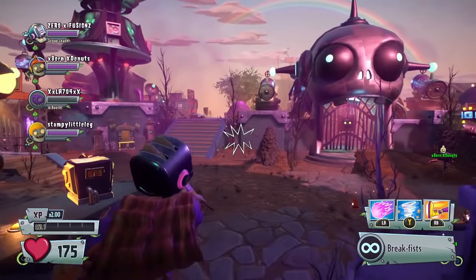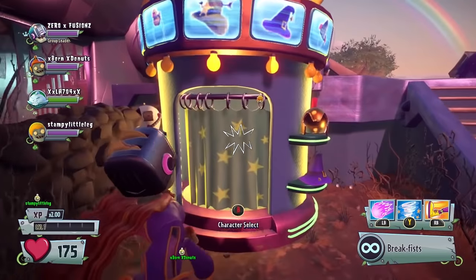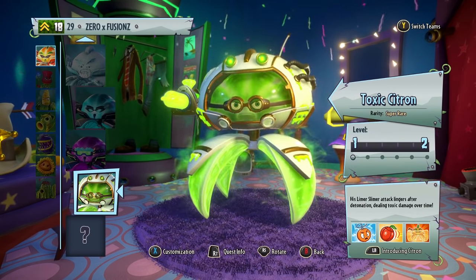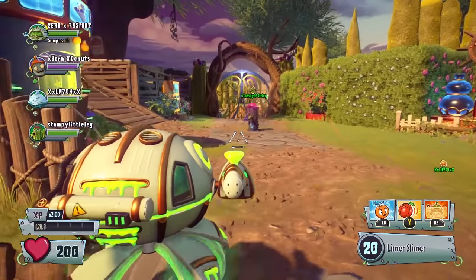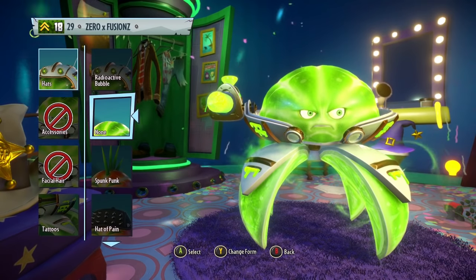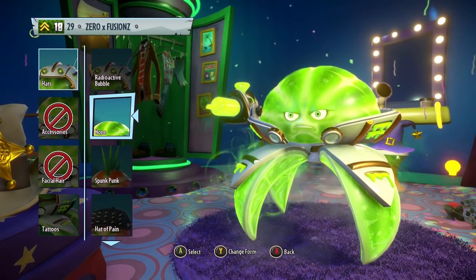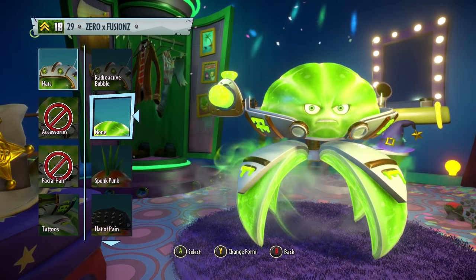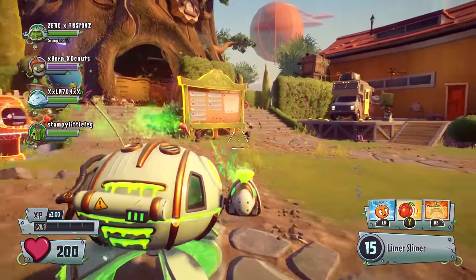We are going to end the video there. We do get the two new characters — Breakfast Brains and Toxic Citron. Let's go have a quick look at Toxic Citron. Look at him in all his beauty. I'm actually curious what he looks like without his helmet on — you can actually take it off. Oh wow, he looks so weird — he looks naked without his helmet on, and he's not happy. So we're going to put that back on. He looks brilliant — he's so perfect.